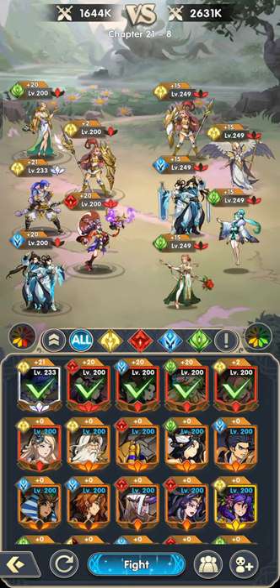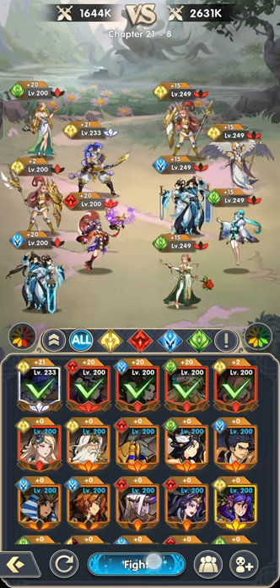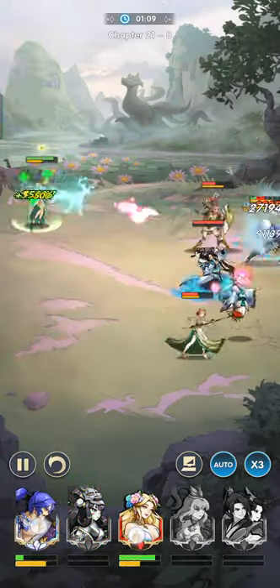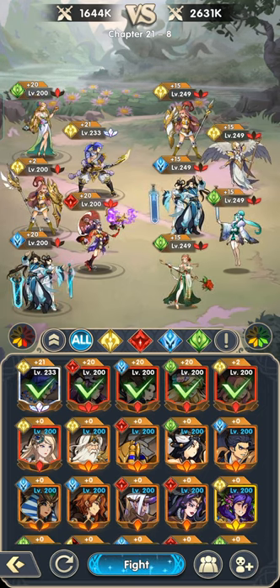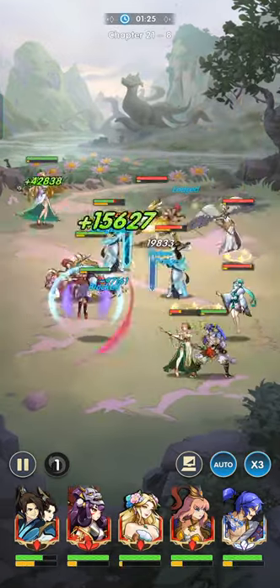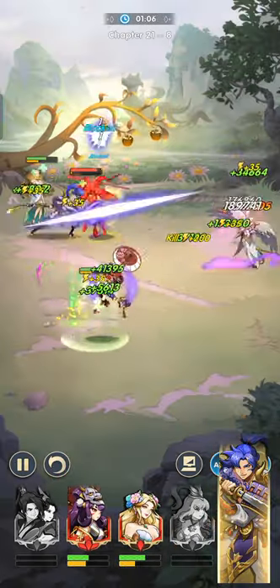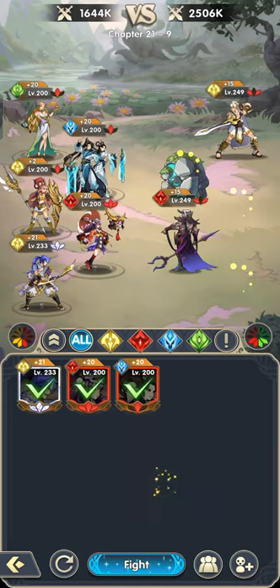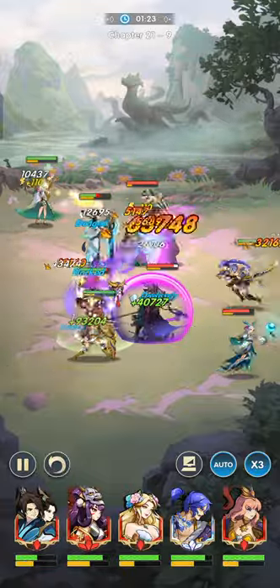Do you see how hard Susanoo carries us here? Our other team is only level 200 and Susanoo is level 233; our enemy is all level 249. We beat the angel but not the floor — let's try Flora's floor first.